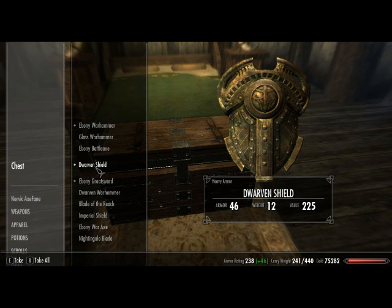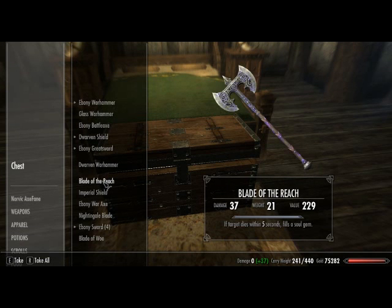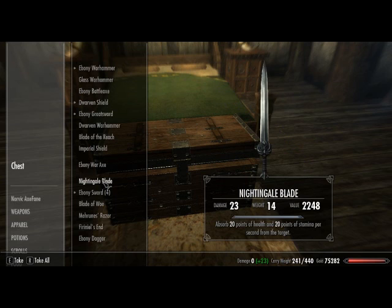Early on you could probably find a full set of dwarven armor in the ruins fairly quickly. So if you're playing a warrior, go for the dwarven armor as early as possible. Don't bother looking for the ebony stuff early on because the game is leveled to produce that in the late game. Same with glass. Most of these enchanted blades that you get from doing jobs for the various guilds aren't really that good.